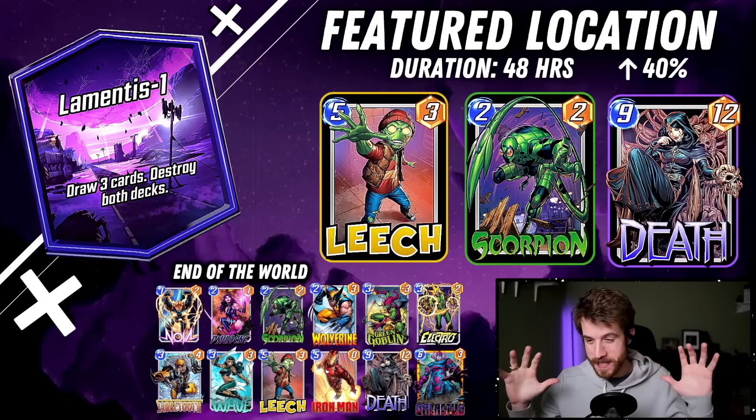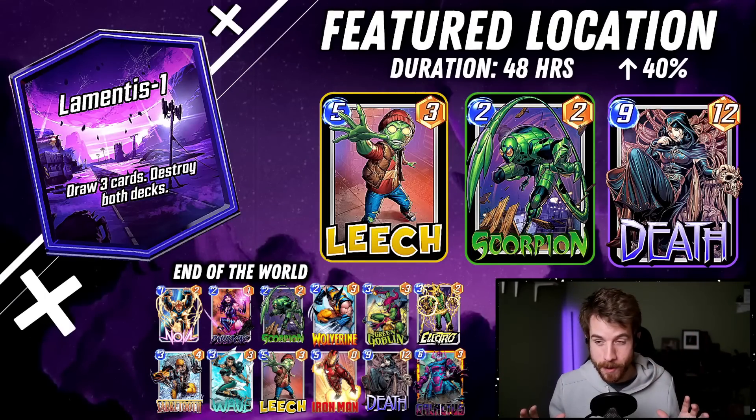Yo, what's up everybody! We got a brand new location in Marvel Snap. It is Lamentis One — I might be mispronouncing that, I apologize. These are difficult terms. But this location is sick: draw three cards, destroy both decks.